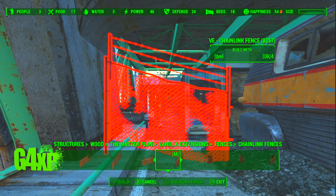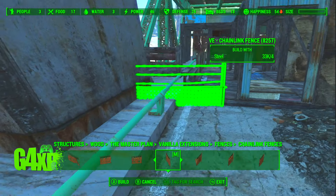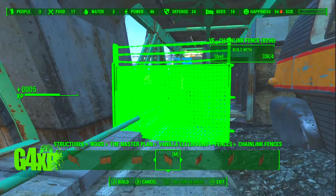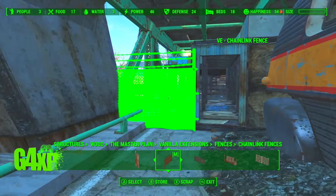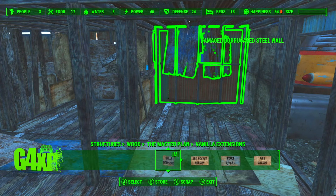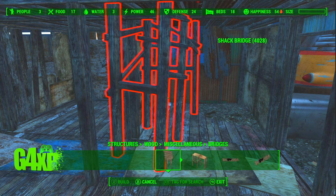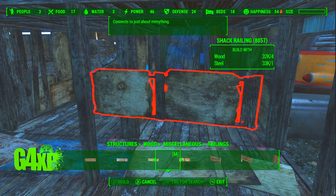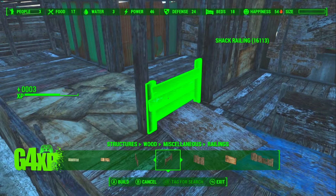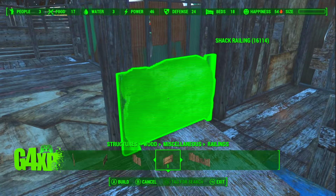I've gone into Vanilla Extensions here because I want these fences with the barbed wire on them. That'll fit in there and it just makes it look a little bit different. There's the entrance way. These fences just separate things out into little individual areas — a very simple thing to do.